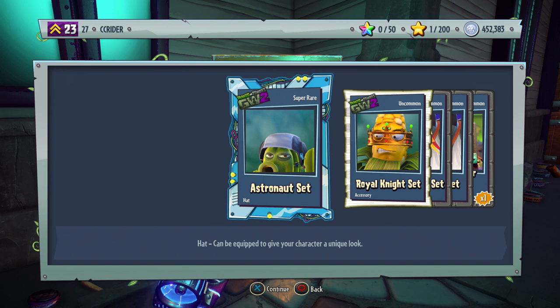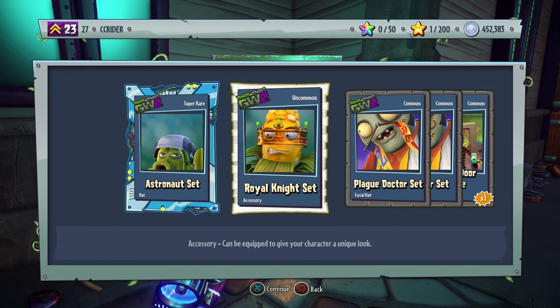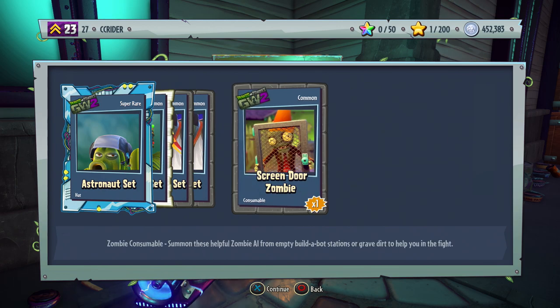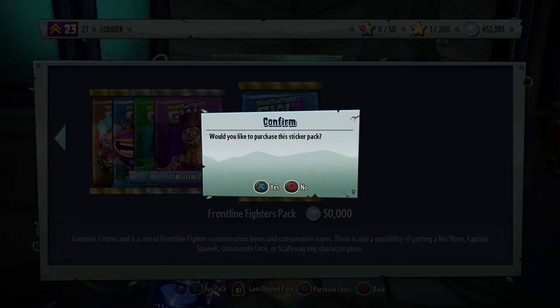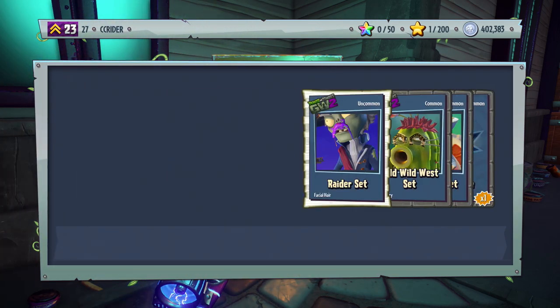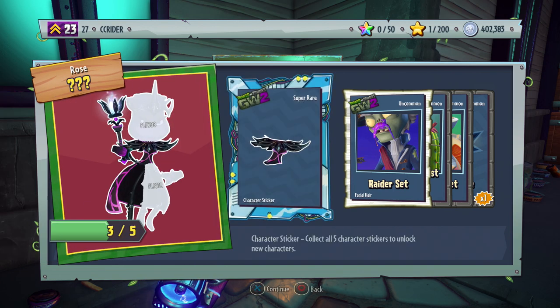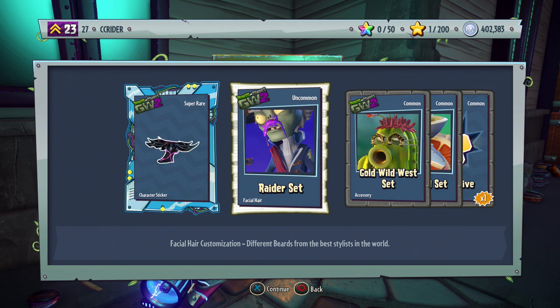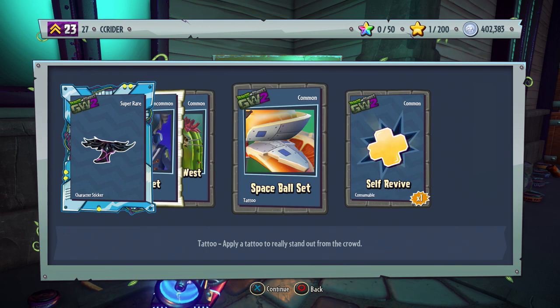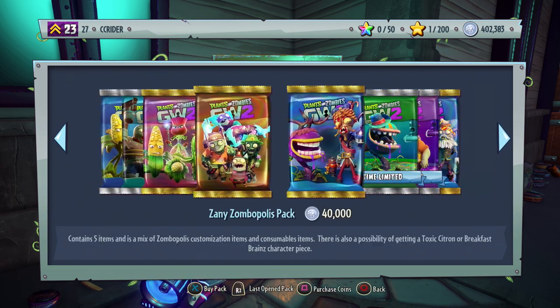Eleventh pack — no sticker: Astronaut set pieces (another piece — two in one pack!), Royal Knight set pieces, Plague Doctor set, Prospector set, and Screen Door Zombie. Twelfth pack: another piece of the Necros — two more pieces needed each for Necros and Captain Squawk. Got the Raiders set, Gold Wild West set, Space Ball set, and a Self-Revive.